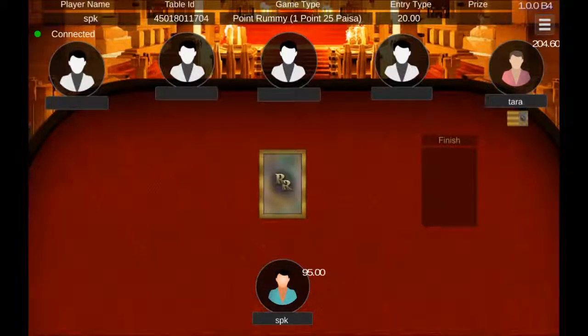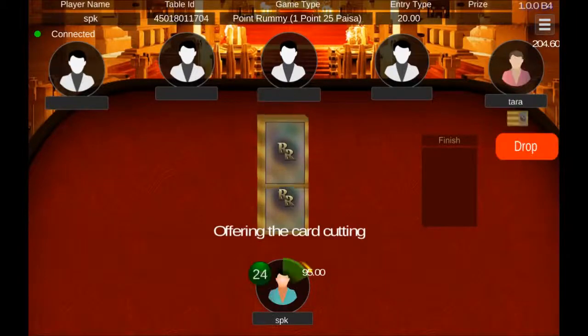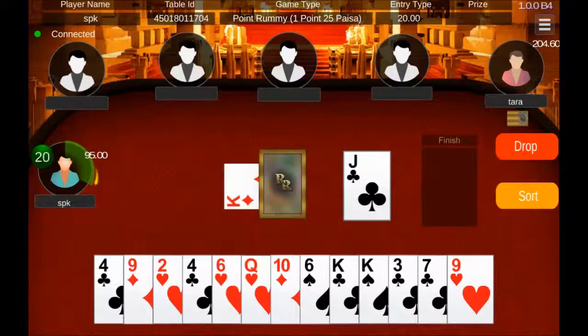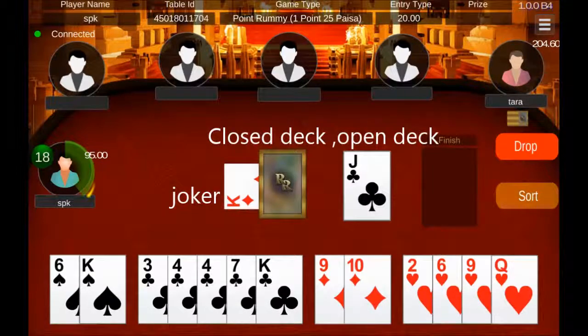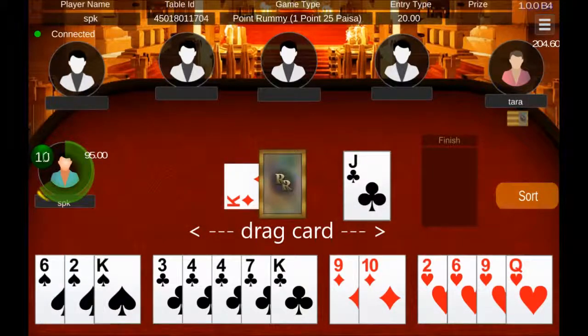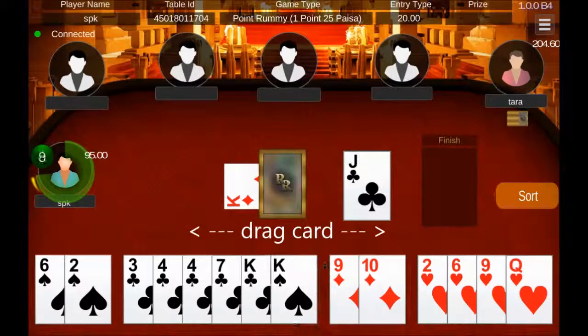13 cards will be randomly dealt to all the players from the deck. A joker card will also be randomly chosen from the deck. To group the cards of the same suit in order, click the sort button. You can drag a card to place it in a group, or you can group 2 or more cards to form a group.